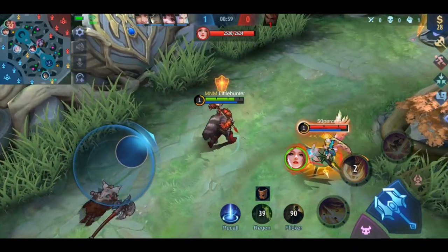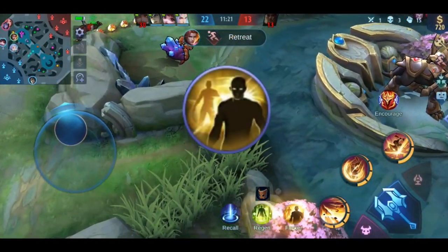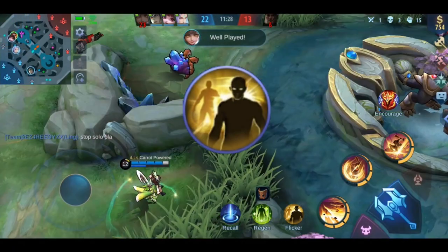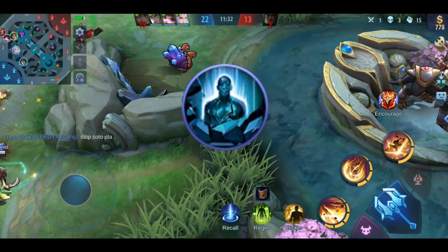Now you know how to play him. Let's continue with his spell, emblem, and build. His spell is obvious — it should be Flicker. Even when you're not a fan of the flicker ult trick, using it together with the second skill is very simple but also very effective. You could maybe think of using Petrify, but in my opinion Flicker is the way better option.